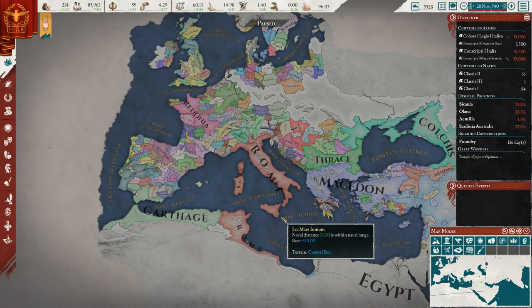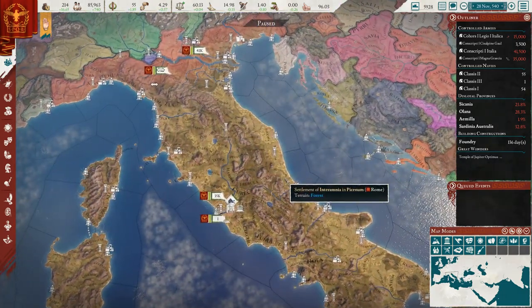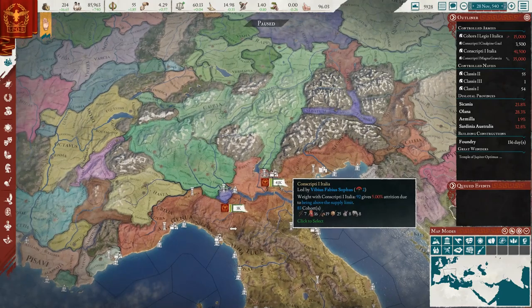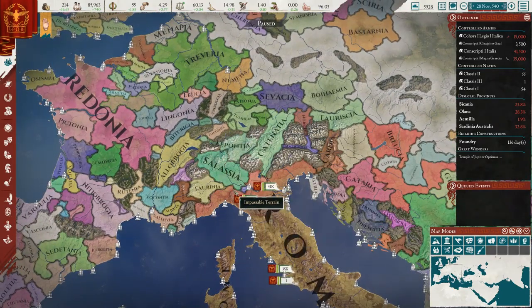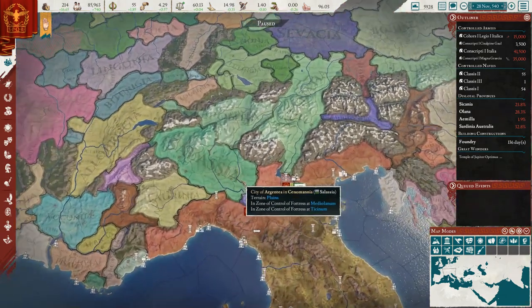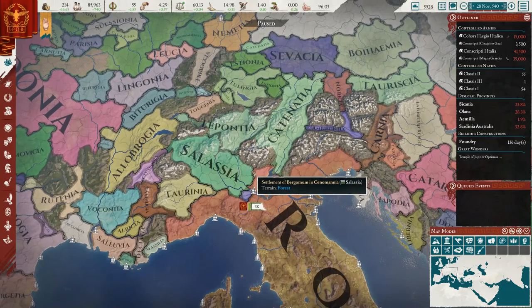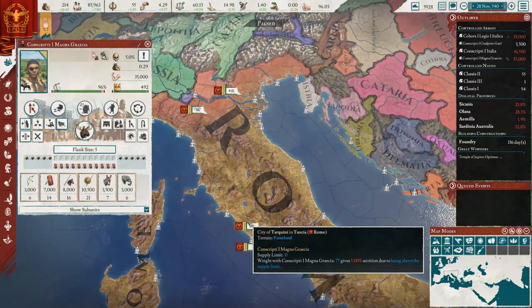Hey, what's up guys, I'm Praetorin and welcome back to Imperator Rome as we are playing as the Roman Republic. Today's episode we're going to be declaring war on some more of these tribes here in Cisalpine Gaul — or Kisalpina Gaul — because remember that C is supposed to make a K sound, so the correct pronunciation would be Kisalpina. So yeah, we're going to declare war on them this episode.